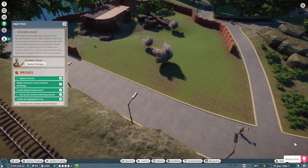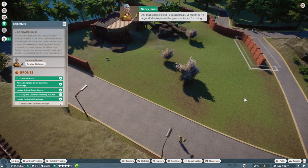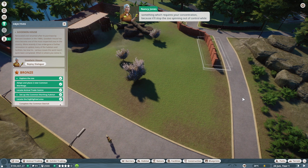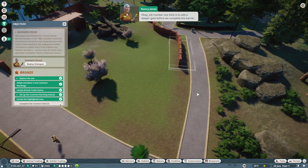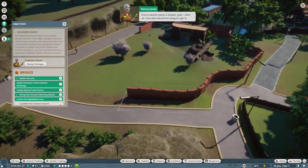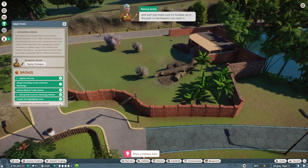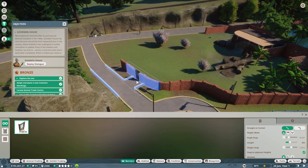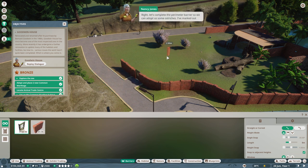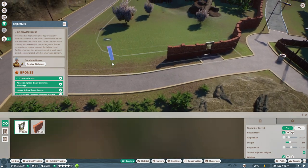The first thing we need to finish is the ostrich habitat — it's over near the hippos. Before we actually start building, let's pause the game. I really wish that was in Jurassic World Evolution. A quick break — it's a good idea to pause whilst doing something that requires concentration, because it stops the zoo spinning out of control while you're looking the other way.